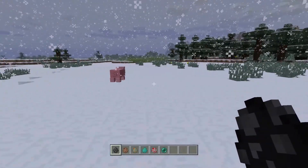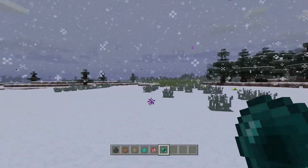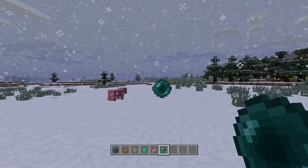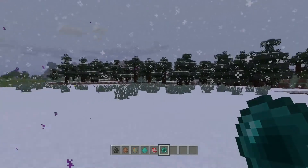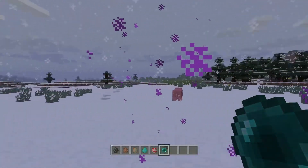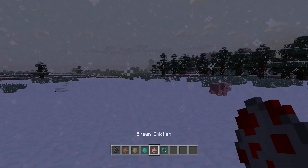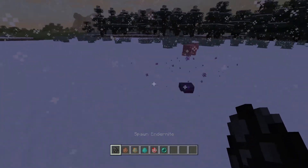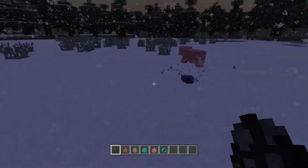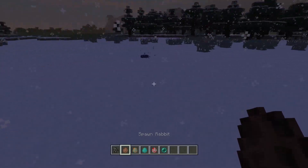Endermites spawn from enderpearls — they come every now and then, you don't get one every time. Let's see if we can get one; I usually get one within five attempts. It should stand out on this lovely snowy ground. There you go — a little purple creature. They usually sit still but bounce around like that. In survival mode they will go for you like silverfish, so stay away from them. Cute little fellas.